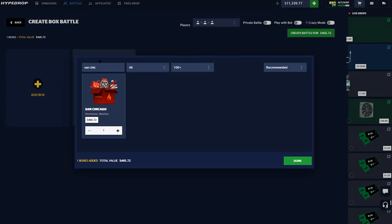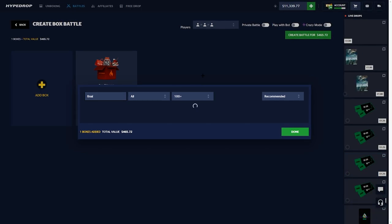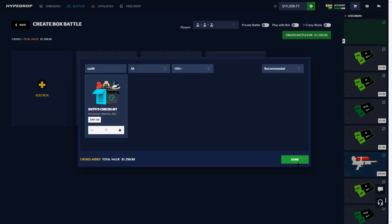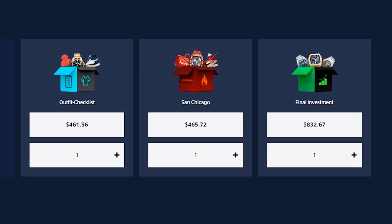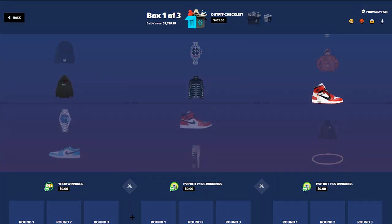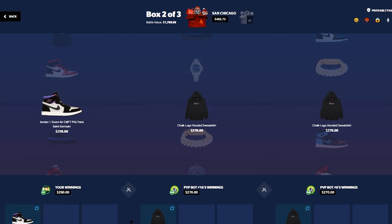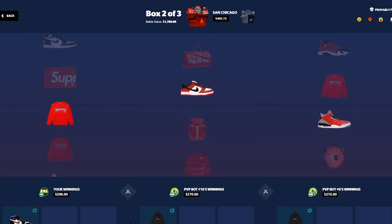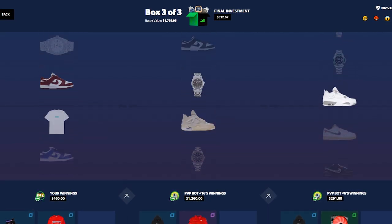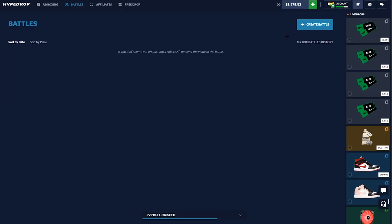We haven't run the San Chicago case in a bit so I definitely want to get that in there. Let's do Final Investment — we haven't done that in a little while either. The Outfit Checklist case has a nice little sweet spot in my heart ever since we got the 60,000 dollar watch on there. They both almost just hit massive — I don't know what that bracelet is but it looks expensive. We didn't win that one — we're one for one right now.